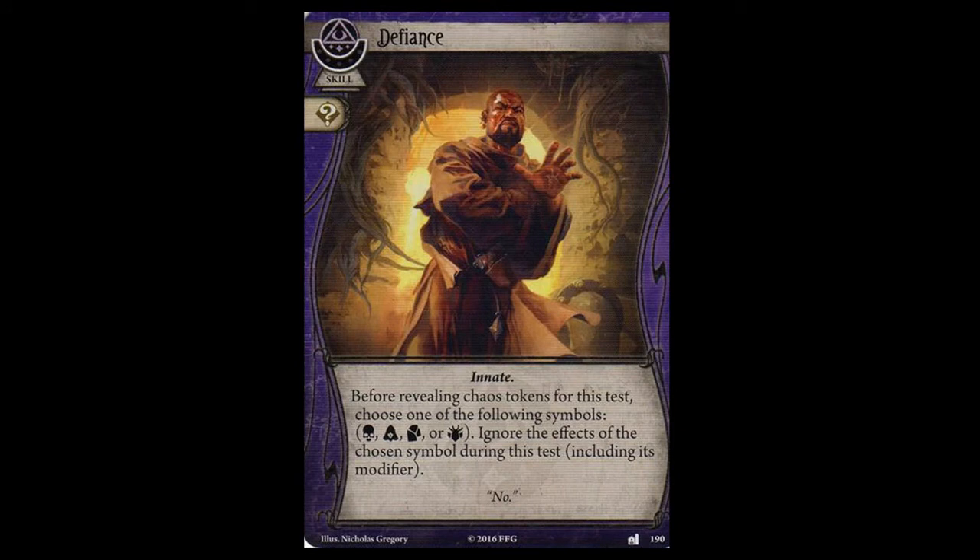The first Mystic card in the pack is a skill: Defiance. It has a wild icon and the innate trait. Its game text reads: before revealing chaos tokens for this test, choose one of the following symbols — the skull, the cultist, the tablet, or the elder thing — and ignore the effects of the chosen symbol during this test, including its modifier. So not only are you treating that token as a zero, but you're nullifying all effects caused by that token — things like adding doom to a cultist in play or discarding a card from your hand.